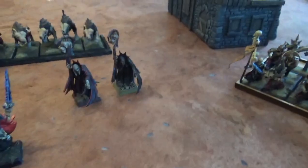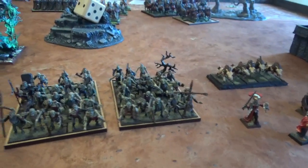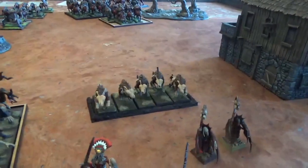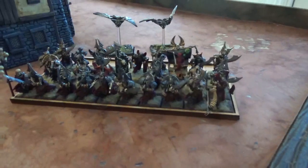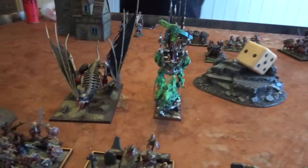For Heroes, 2 level 1s. For Core, 2x34 Zombies with Full Command, 2x34 Skeletons with Full Command, and a unit of 5 dogs. For Special, 39 Grave Guard with the Banner of the Barrows and Great Weapons, and 2 Fell Bats. For Rare, 1 Mortis Engine and 1 Terrorgheist.